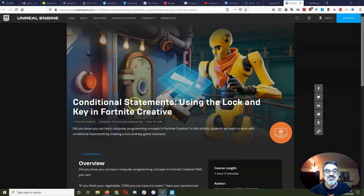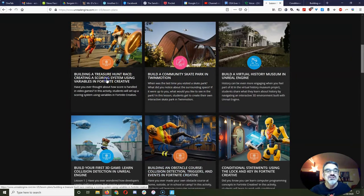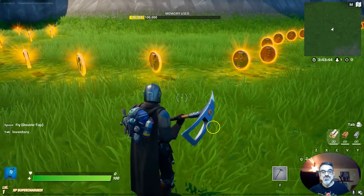Last time I tried the conditional statement using the lock and key in Fortnite Creative and I found it quite doable and perfect for an hour of code. This time I wanted to try building a treasure hunt race, creating a scoring system using variables in Fortnite. So here we are.